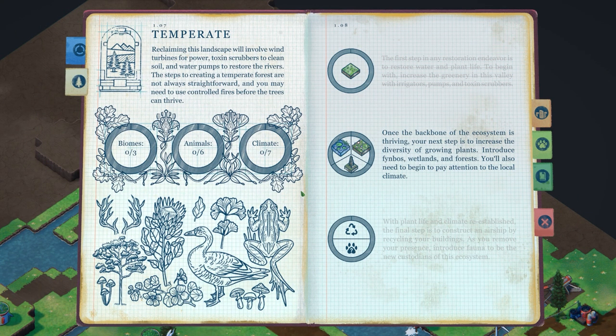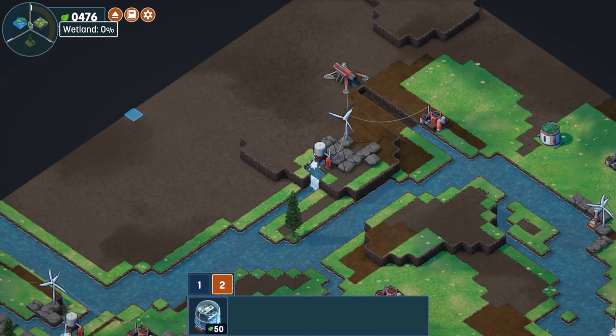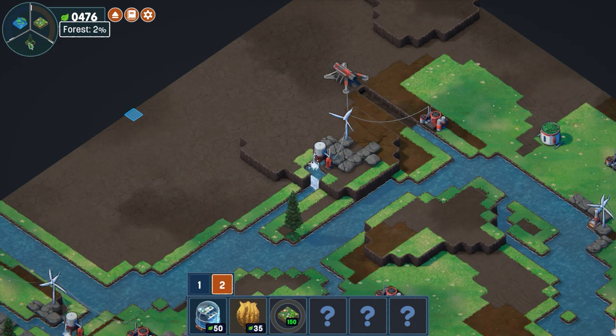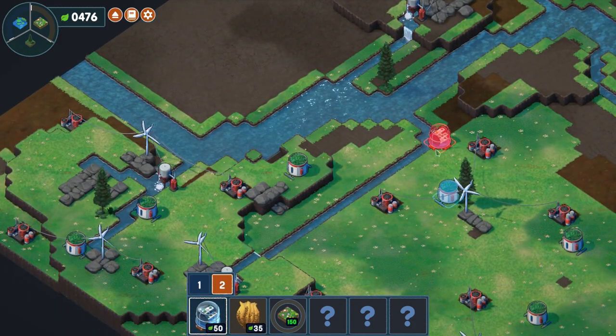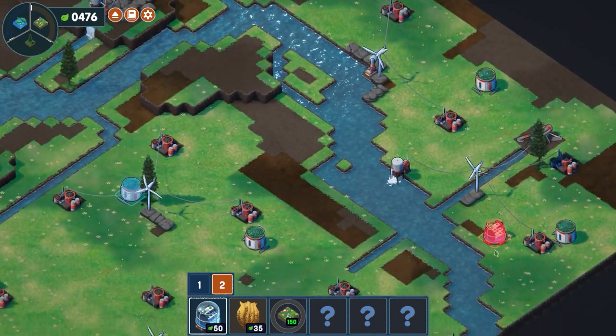Now that the backbone of the ecosystem is thriving, the next step is to increase diversity by growing different plants — wetlands, forests, and meadows. We now have a Tier 2 set of buildings. We can convert certain tiles into wetland using a hydroponium, which requires low ground and an irrigator. We can place it there and get a decent chunk of wetland coverage.